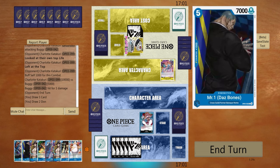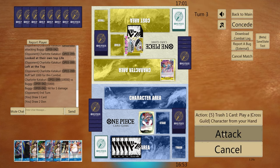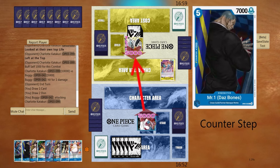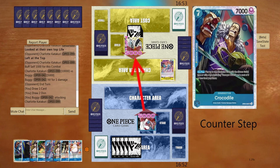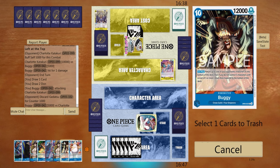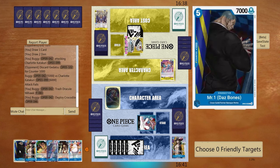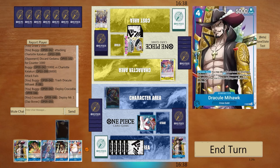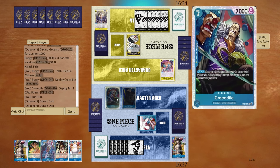So I'm thinking we can go Buggy here or we can go with more pressure. Right now we'll just go five first, and then I think Crocodile is the power play — Buggy can come in later. So we'll get Crocodile, trashing one Mihawk, playing the Croc and then playing Bones. We got the Crocodile side of things.